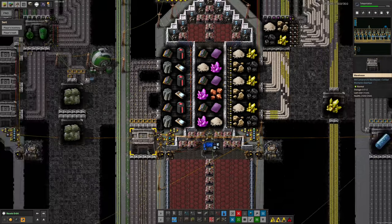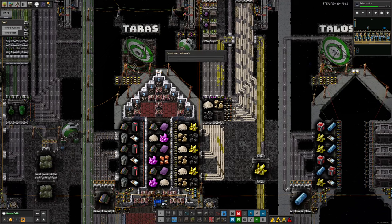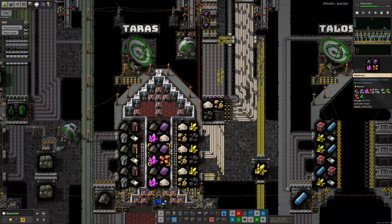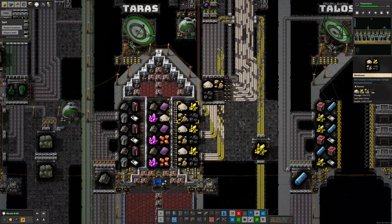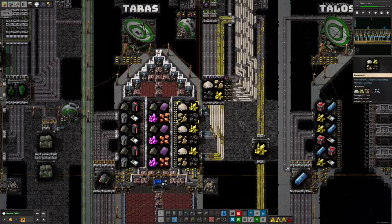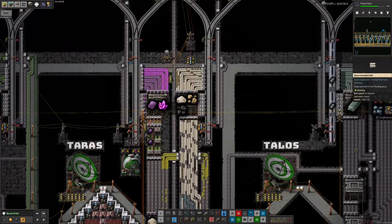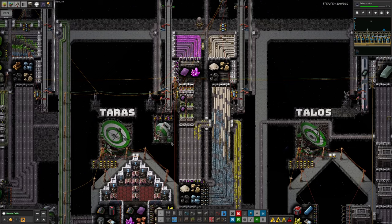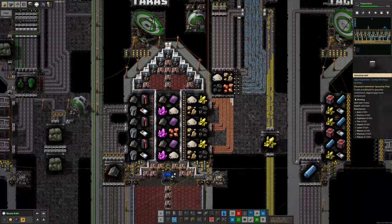If there was a shortage of any of the materials, you'd see a rare metal icon appearing on the inserters. So all of this flowing through is just stocking up for the next spaceship. This implies we've now got enough rare metals coming through, and it's just a case of how quickly we can unload everything. As usual, that's being somewhat slowed down by the sand, because sand comes out in enormous quantities — we've got 17,000 in each of these warehouses.